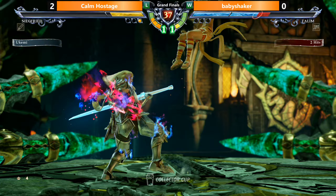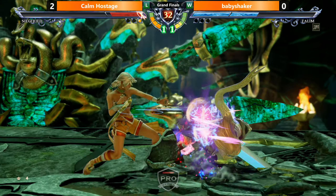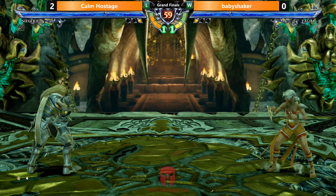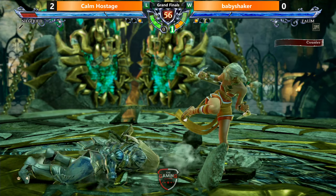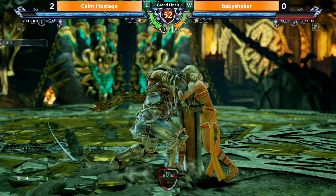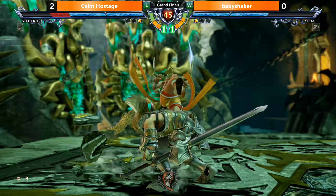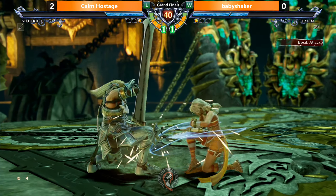Scary situation for both players. Nice sidestep, doesn't get a full punish. There are a couple of characters when they have their backs to a ledge that are really, really frightening - Sung Mina, Ivy, Siegfried. Nice interrupt. Held it for a little bit too long, because Talim has a third follow-up to that. So Talim was just thinking that was going to happen. Nice kicks. Good interrupt, good call.